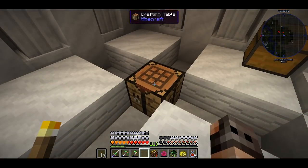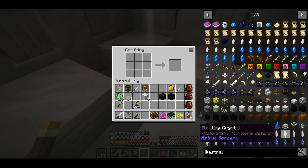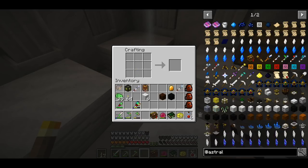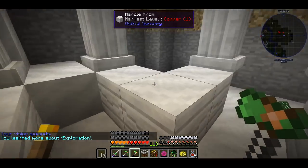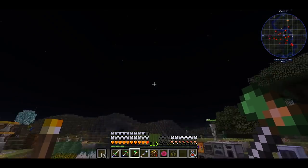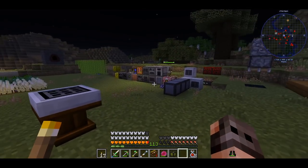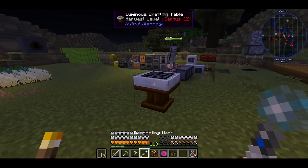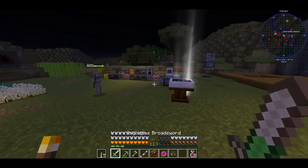We put our crafting table here and we should make a bunch of stuff. The first thing is a resonating wand, which is your wrench in this modpack, and the other one is a luminous crafting table. I had to wait for night time because the luminous crafting table only works with starlight, which happens during the night. So I have all the ingredients inside the luminous crafting table — that's the problem with a mod which only works during the night. We right-click with our resonating wand and things will happen. In short we will have our petal apothecary.